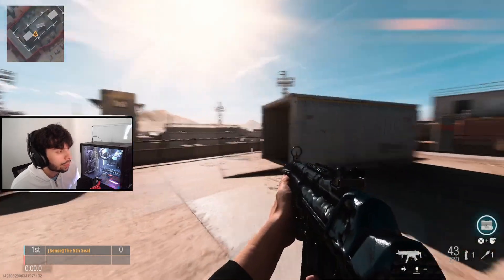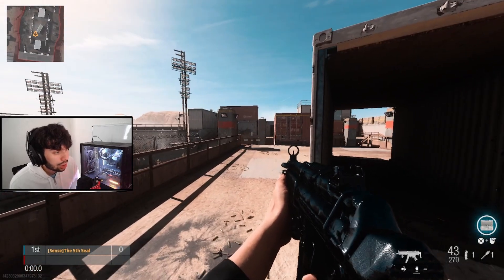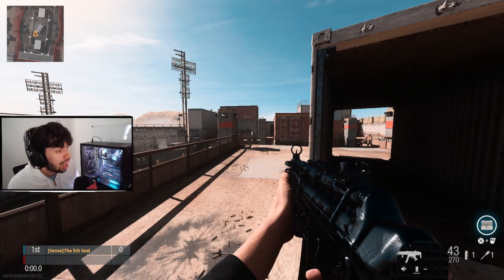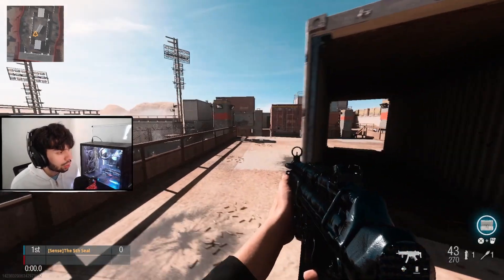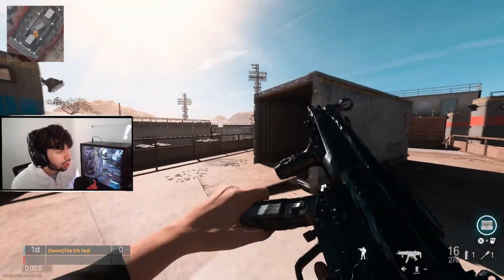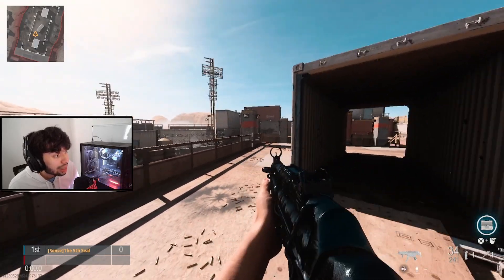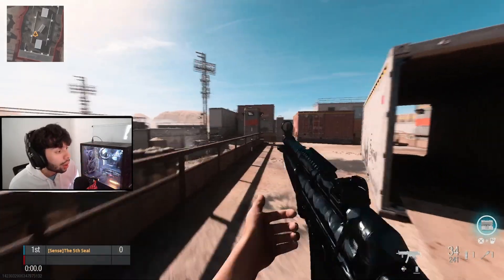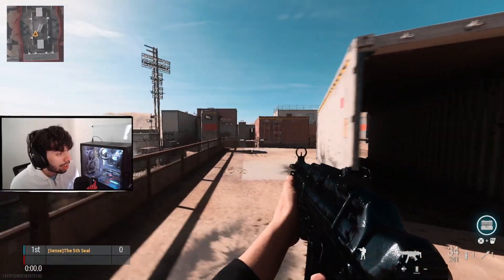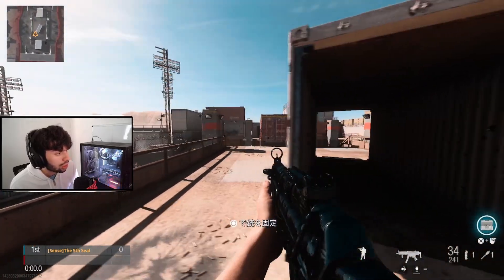One less obvious way is ADS strafing, or tap firing. A lot of good players, when someone's right in front of them, don't just ADS or hip fire — they do something different. I pull up on a person and I'm tap firing, tapping over and over, and it decreases the bloom even more without giving me the penalty of fully aiming down sights where I can barely move. I still have the speed of going left and right but can aim almost just as accurately.